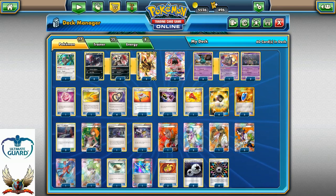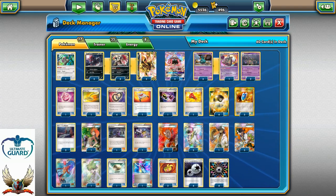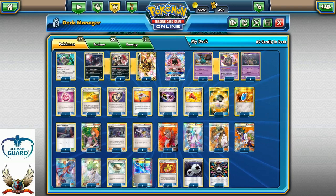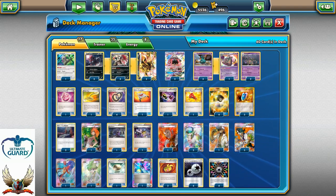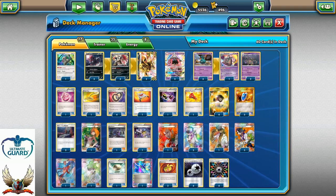All energies in this deck are special energies, so in case you play against Giratina you definitely need something like a Pokemon Ranger. But we knew we weren't going to play against any Giratina in that tournament, so that's the reason why we decided not to take Pokemon Ranger. So what's the Pokemon lineup?